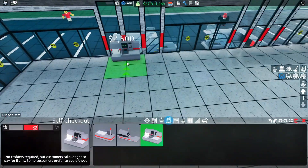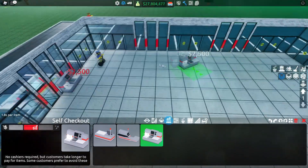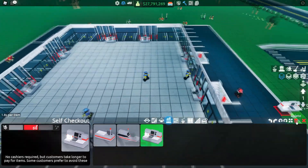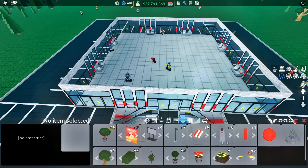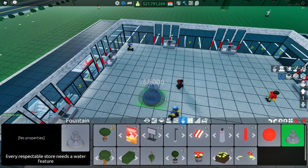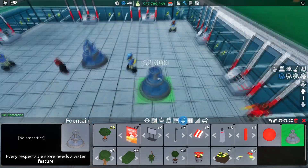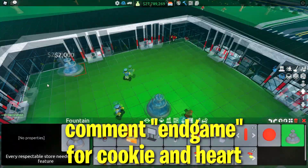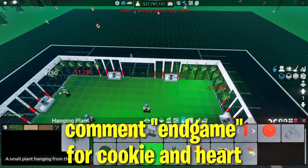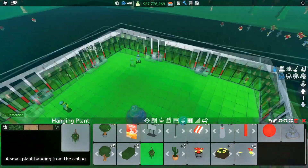First we're going to place self checkouts along pretty much all of the windows — you want one in every single window, so about eight of them. Then smack bang in the middle of the store we're going to have a fountain — go from this door all the way to this door to find the middle and place it there. Then place hanging plants along the edges of all the windows and doors, pretty much all around the edge of the store.